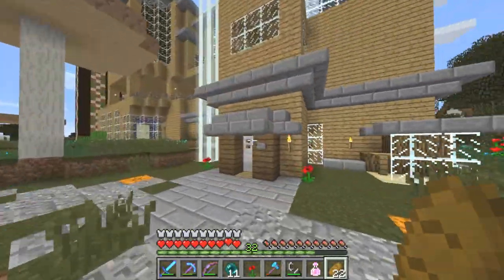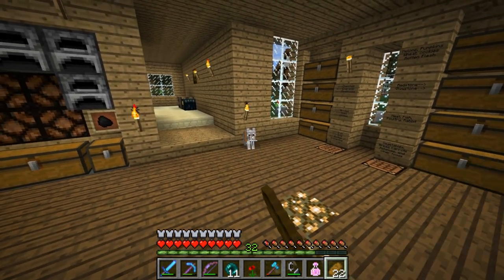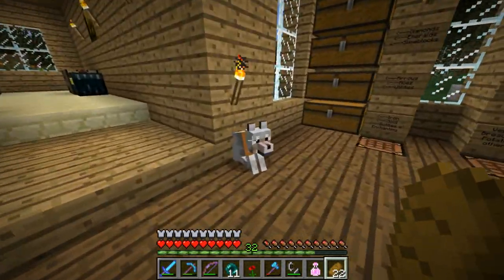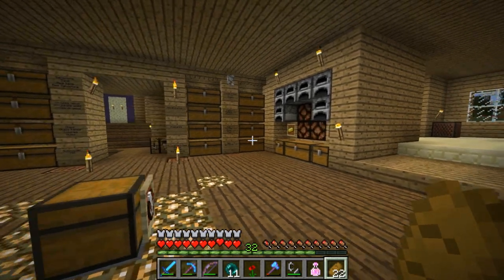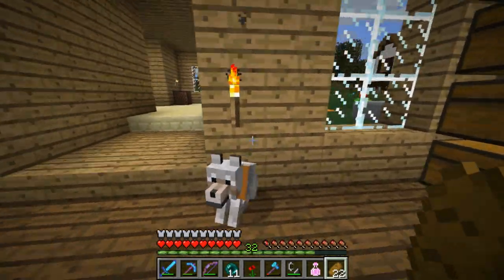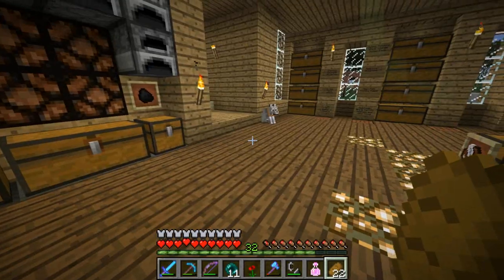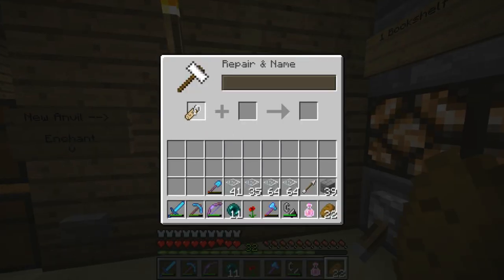Back in the overworld — I said last time that we would name this puppy. A lot of you suggested really great names. Some wanted to incorporate my name, others wanted something to do with the Nether since he was in the Nether for so long. One name in particular stuck out, suggested by Victor Karts and Lego Animator 21 — and that name is Blaze. Blaze in the Nether, and it's actually a pretty decent name for a dog. Let's grab a name tag and name it Blaze.